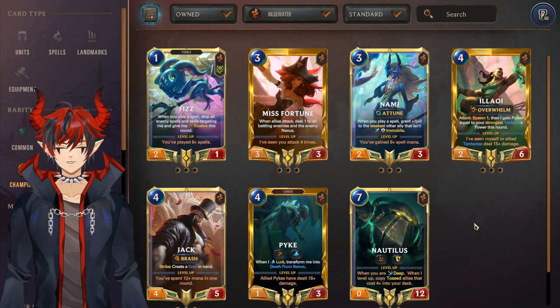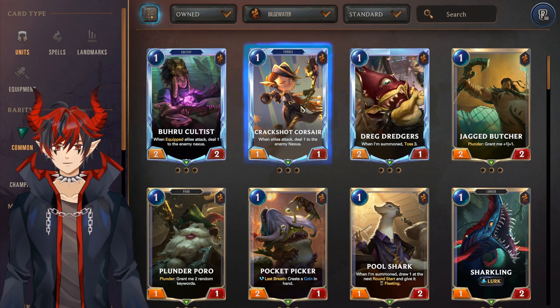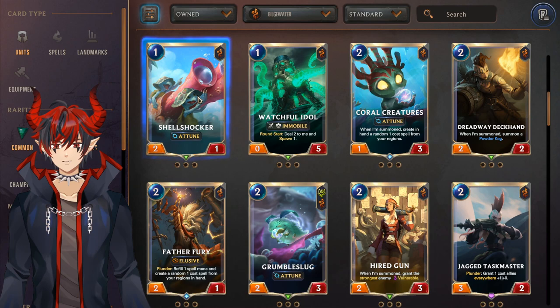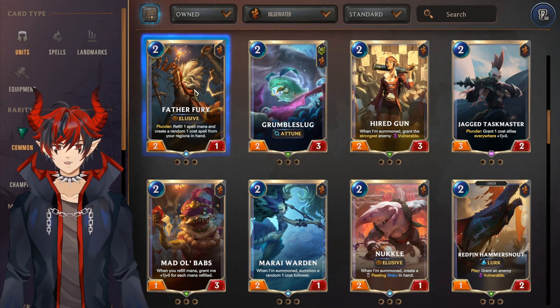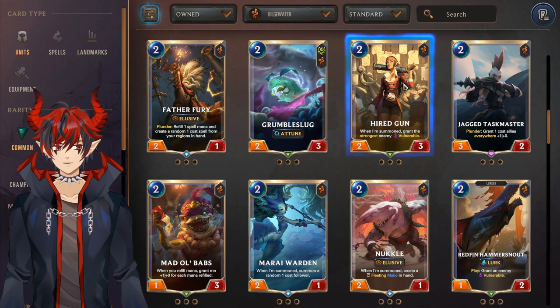For Bilgewater units, the top row is all craftable depending on what you want: Buhru Cultist for cultists, Crackshot Corsair for aggro, Dreg Dredgers for Deep, Jagged Butcher for aggro, Gangplank is good for coin strategies like Gangplank decks, Sharkling for Lurk, Shell Shocker is actually a good general-use card seeing lots of play in various Bilgewater strategies, Watchful Idol for Illaoi, Coral Creatures — another really good general-use card seen in Samira/Fizz, Father Fury for Samira/Fizz as well, Grumble Slug for Bandle aggro, Hired Gun is a really slept-on general-use Bilgewater card — worth the commons, a very strong card for early and mid game.